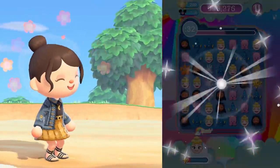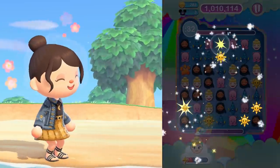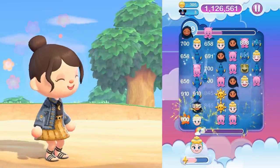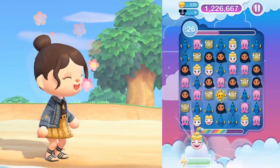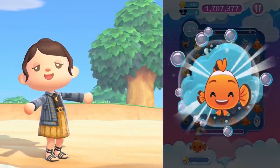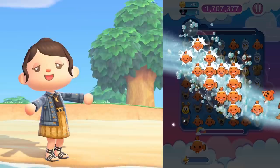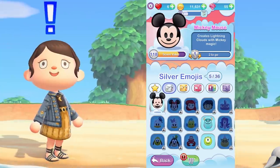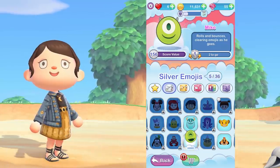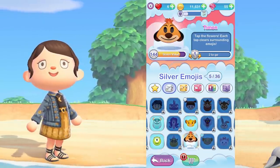Disney Emoji Blitz is unlike any other match-three game on the market. Each emoji has its own unique power-up. You control what to use, offering a strong layer of strategy to each game that you play. My favorite emoji is Nemo because he sends a swarm of Nemo emojis across your screen and it helps your score. With a deep collection of Disney, Pixar, Star Wars, and more emojis, this game is perfect for a collector if you're like me.